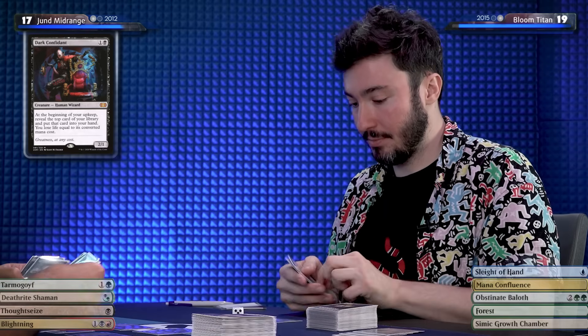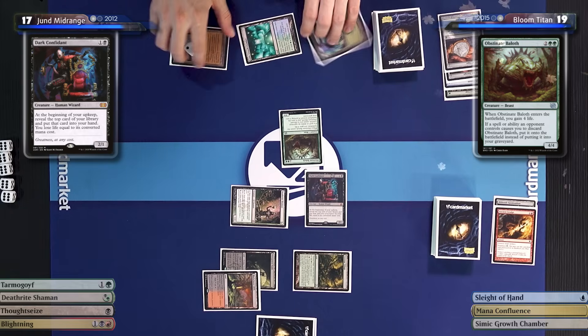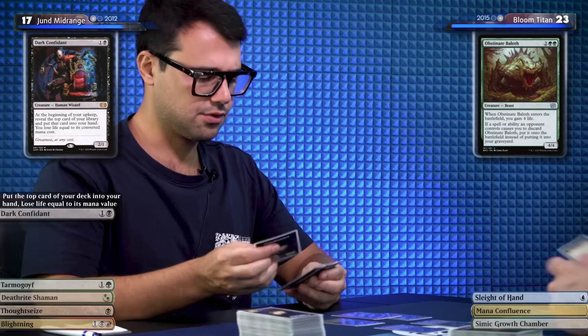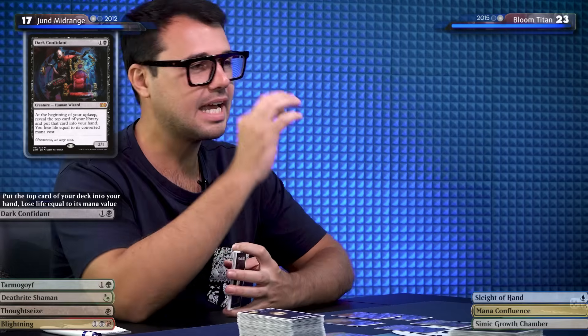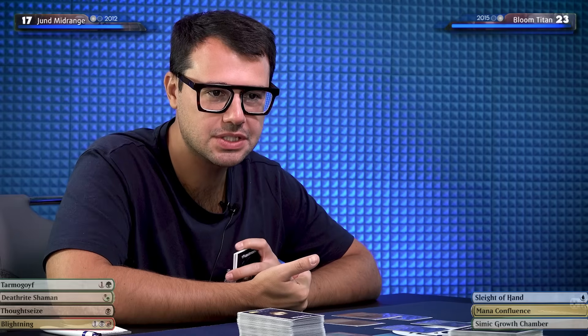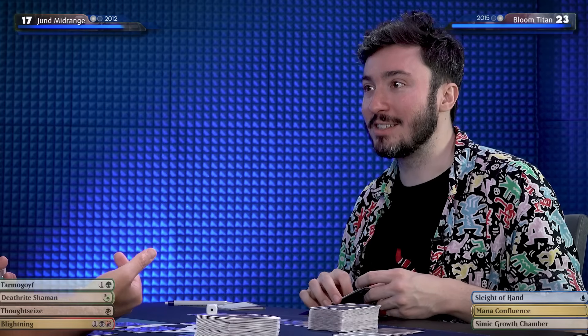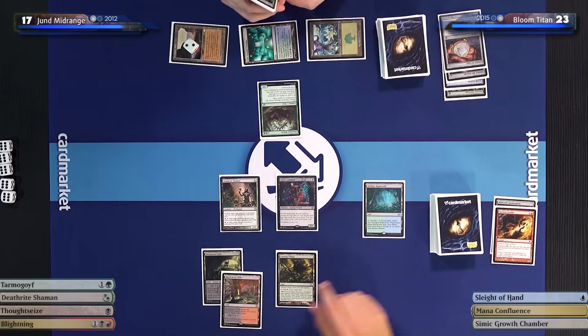Your turn. I'll draw. I feel like this is good enough here — I'll just play an Obstinate Baloth, an honest-to-God 4/4 that gains me four life. You have 23. Dark Confidant triggers. Must be nice. I kept thinking why there weren't Wooded Foothills and similar fetch lands — because they weren't legal yet. I kept drawing Misty Rainforest and Marsh Flats because they were from Onslaught at the time and weren't Modern legal. Khans of Tarkir wasn't out yet. It all makes sense now — people were waiting for them. This is 2012.